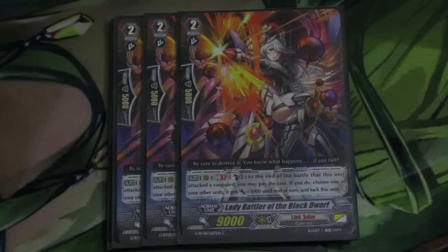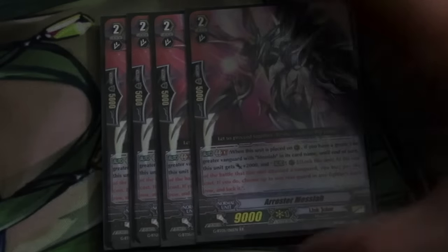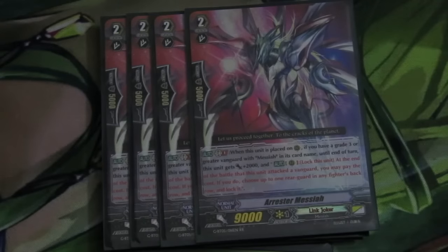Lastly for grade 2, we have 4 Arrest or Messiah — an 11k unit. If he attacks, you can choose a unit in your back row or your opponent's back row and lock it. Mainly lock the opponent's units — adds a little more control, really good, solid, and hits numbers.